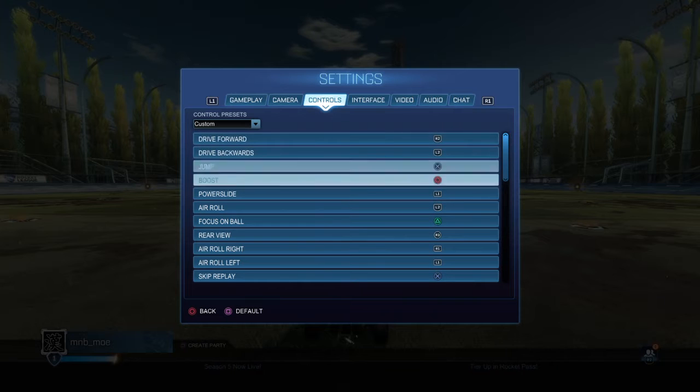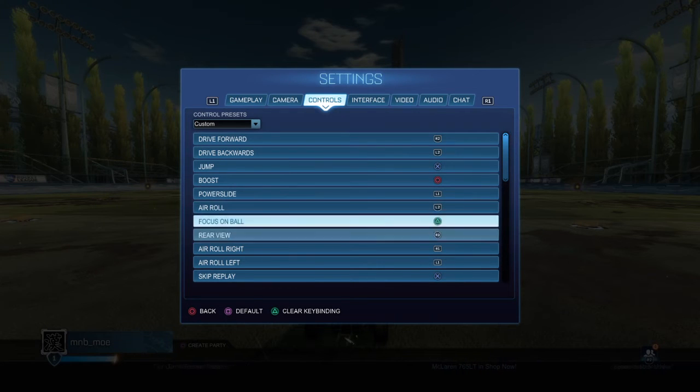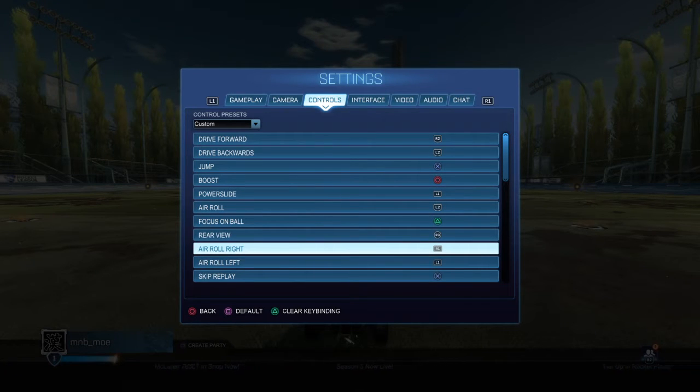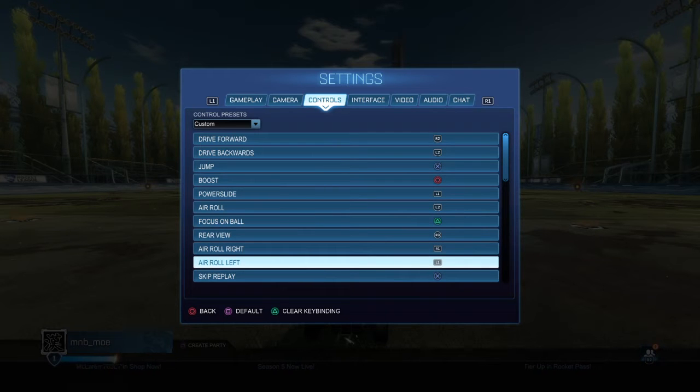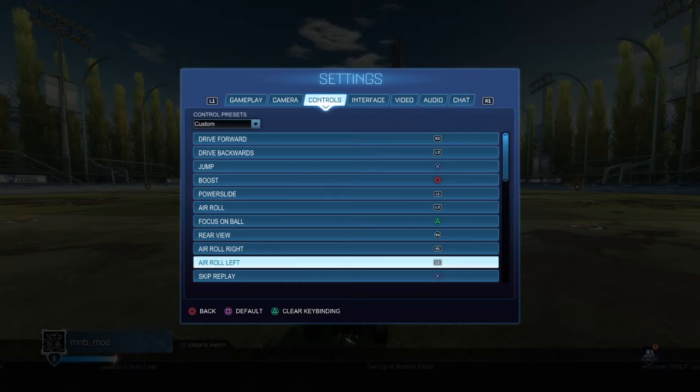First, take powerslide and change it to L1. After that, make air roll a button. Most importantly, bind air roll right and air roll left — I prefer R1 for right and L1 for left.